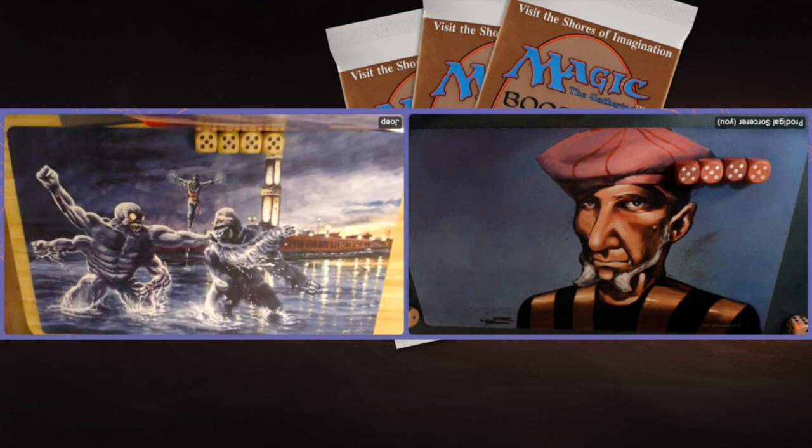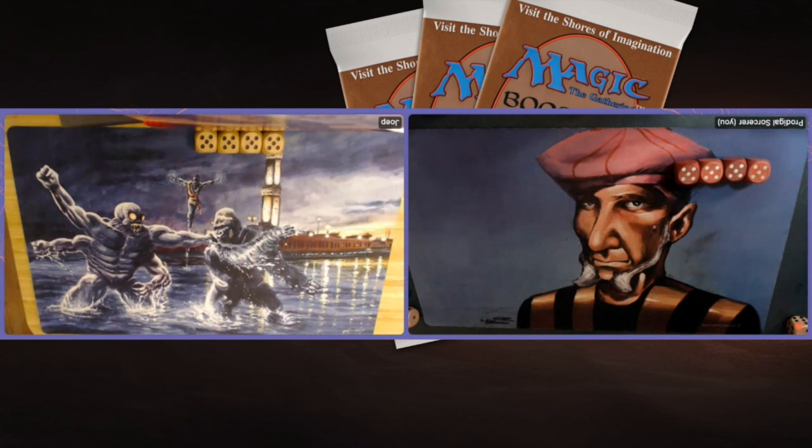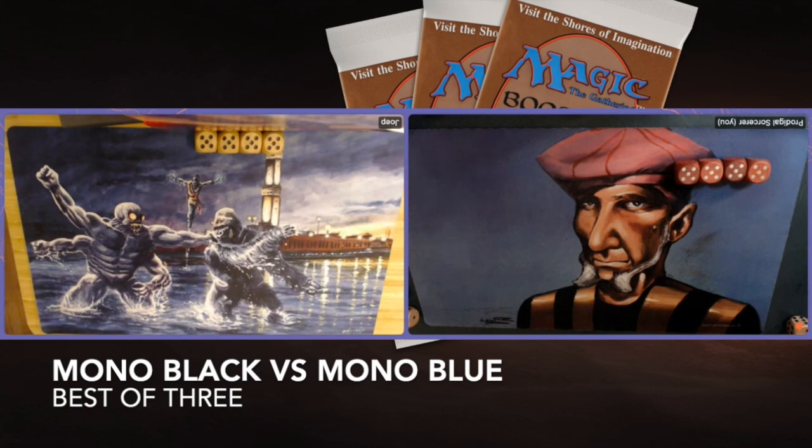Today we are going to look at a match between Mono Black versus Mono Blue. The Mono Black player is Yoop and his deck is quite interesting because he's playing Mono Black Control with four Nettling Imps. I'm battling his forces with a Mono Blue aggro strategy, also called my Budget Blue deck. It's very budget-friendly and easy to make yourself.